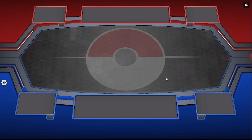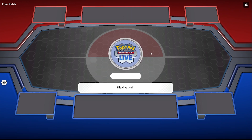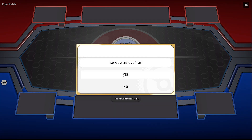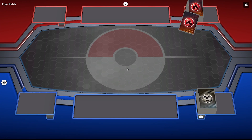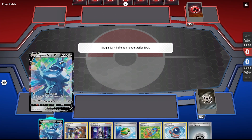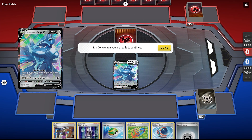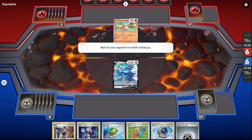We're up against Piper Hutch who's using a fire deck. We shall see what fire deck it is. I'm gonna choose to go first. I don't know anything about the One Piece TCG or... I think I've only got this as my basics, so Yoga it is.